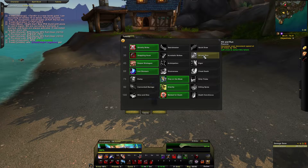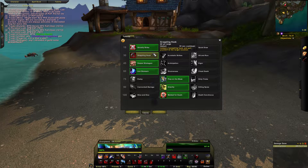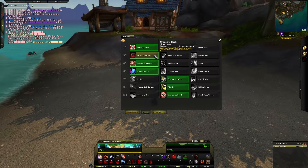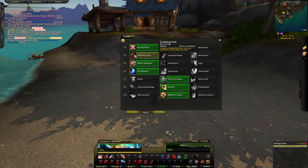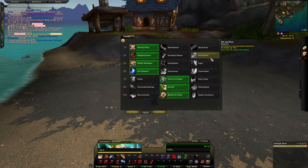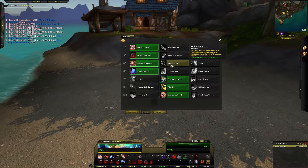Level 30 talents: Grappling Hook, Acrobatic Strikes, and Hit and Run. I personally run with Grappling Hook because it's technically the new Shadowstep for Outlaw Rogue — it grapples to the target or a chosen location and has a 40-yard range, which is pretty big. Acrobatic Strikes is another decent one, increasing the range of all your melee abilities by three yards. I float back and forth between Hit and Run and Grappling Hook since 15% increased movement speed can be better sometimes, depending on playstyle.